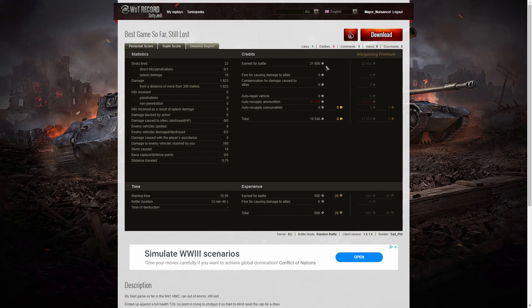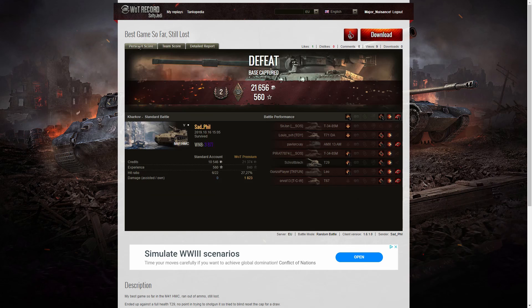On a free player count he earned 21,656 credits, with 10,546 credits taken away for ammunition resupply. He received 560 base XP with no multipliers because it was a loss. It's the best game he's had so far. My suggestions with the M41 are: if you take your time and keep playing it and practicing it, building up the skills of your crew, then your accuracy should improve dramatically. You did get some fairly accurate shots, most notably the one on the AMX-13 AM and of course the T-67. You have got the skill - you just need to practice it again and again.